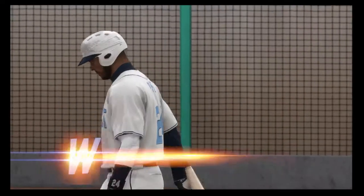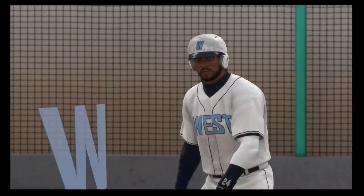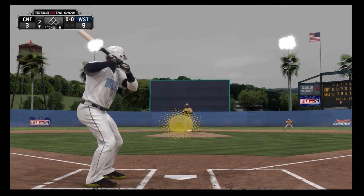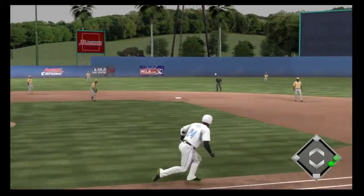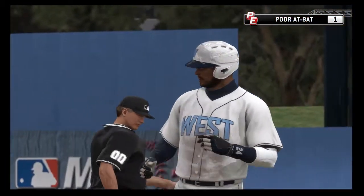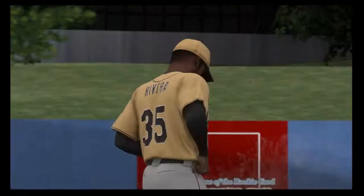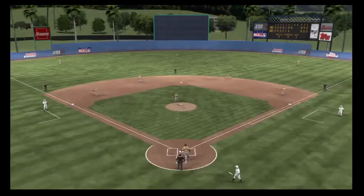Nothing. Swinging on the first pitch and this is bounced to the shortstop — throw on to first, in time. One away. He just kind of rolled over that one, unfortunately. I'm sure he'd like to have that one back. A ground out isn't exactly the kind of at-bat you want to have when there are people in the stands trying to figure out if they want to draft you.